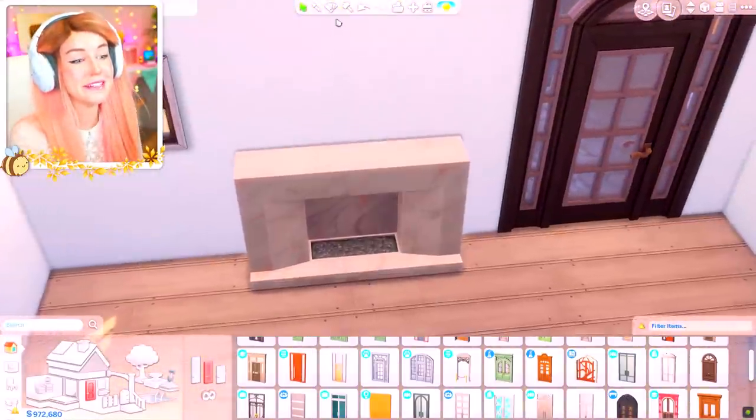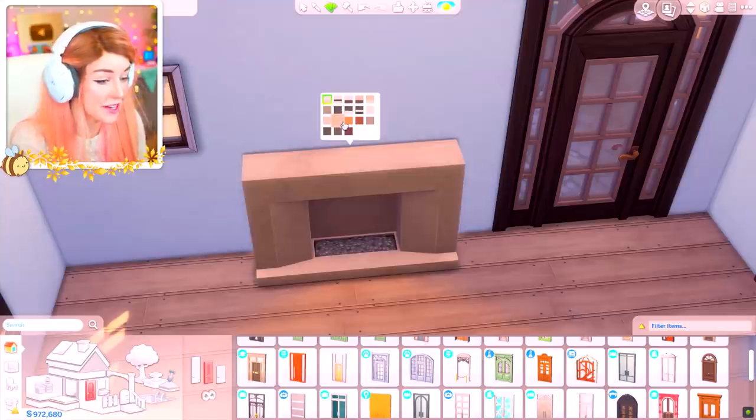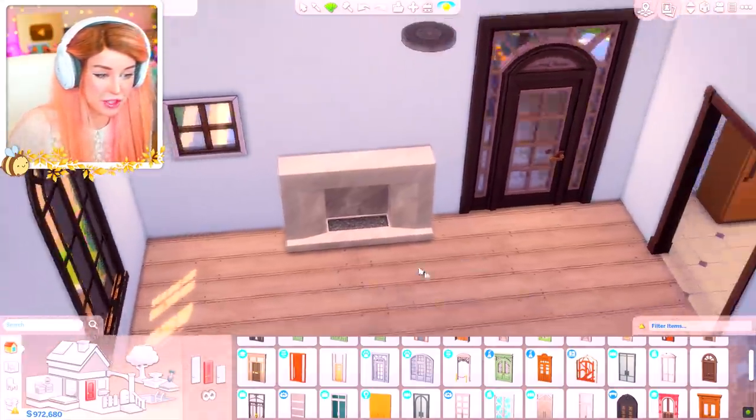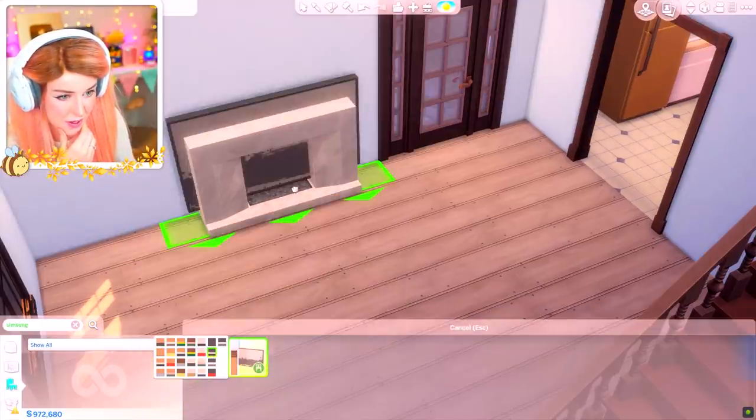So I added a door, which means I can now make the whole house work around a fireplace, which I think is a really nice feature. Also, if I want to add that funky marble chair, it helps to have marble in the room.